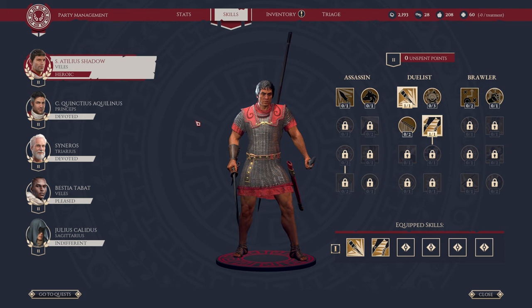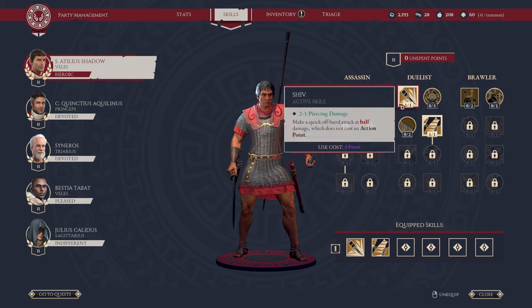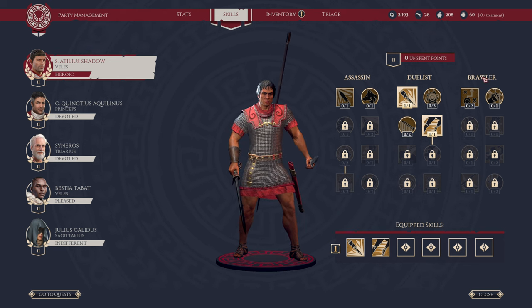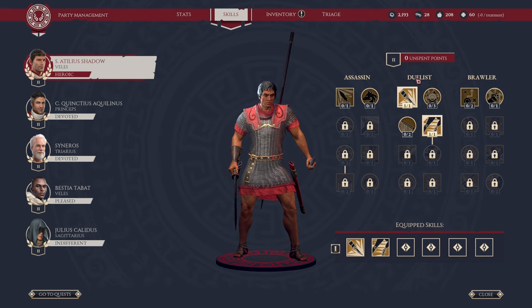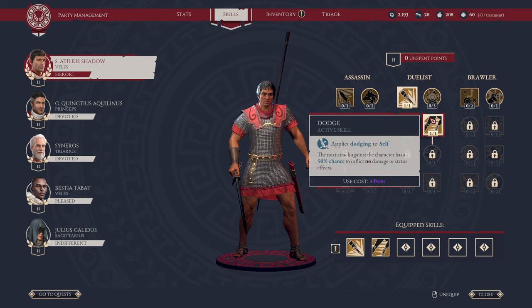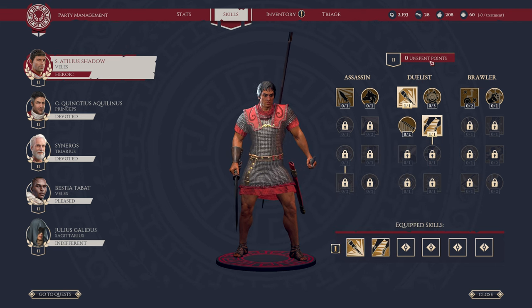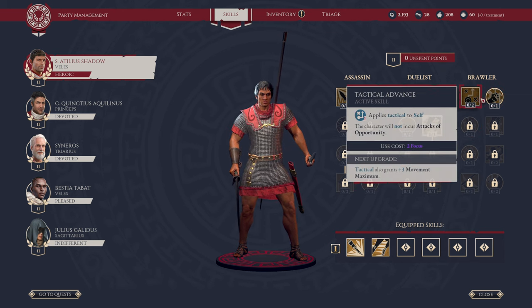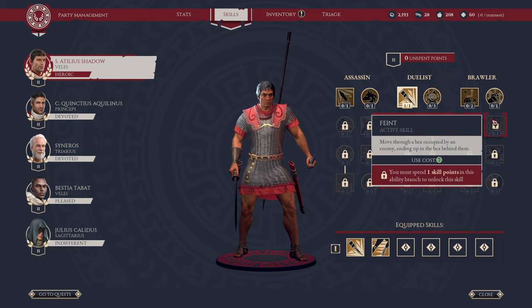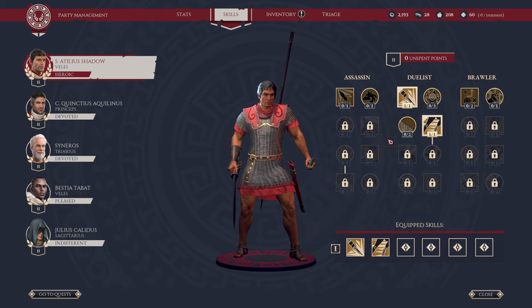We're going to move over to Veles — keeping this rolling; this is a much longer video than I anticipated. There are three subclasses: Assassin, Duelist, Brawler. Assassin focuses on more single-target DPS. Duelist really focuses on increasing your ability to dodge attacks, so you get in the middle of it and reduce damage you take. Brawler is a lot about unarmed damage, and if I were to characterize it, kind of self-buffing to give yourself more movement and actions. Let's get started with Assassin.